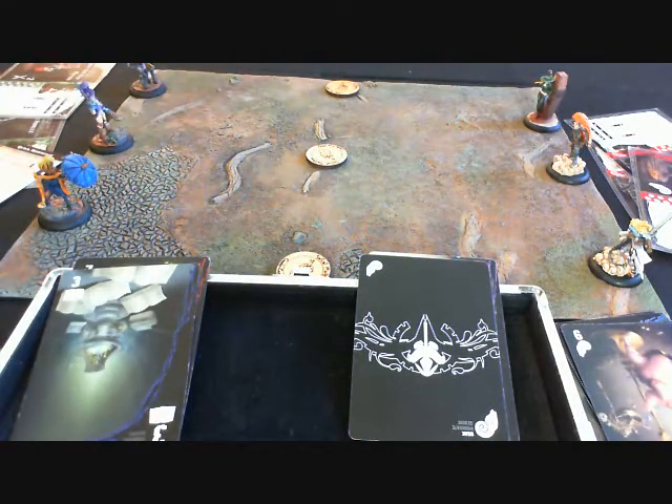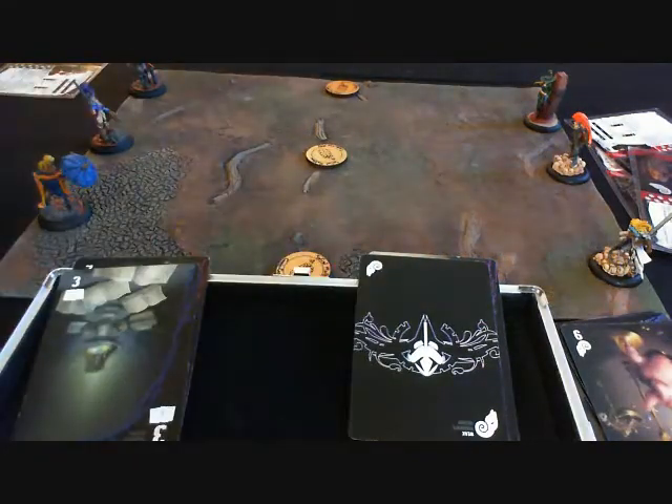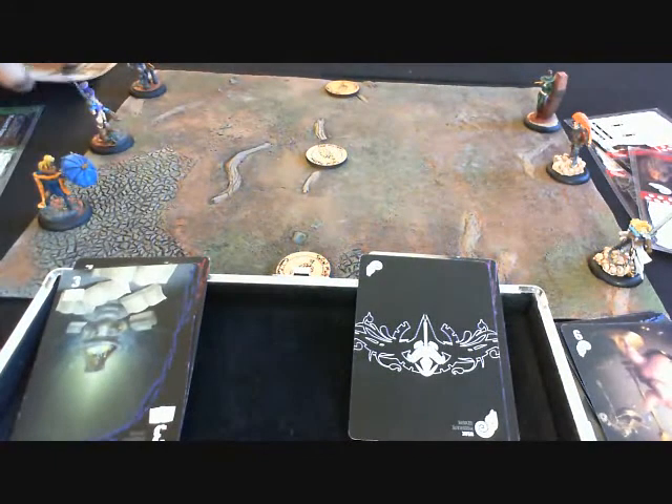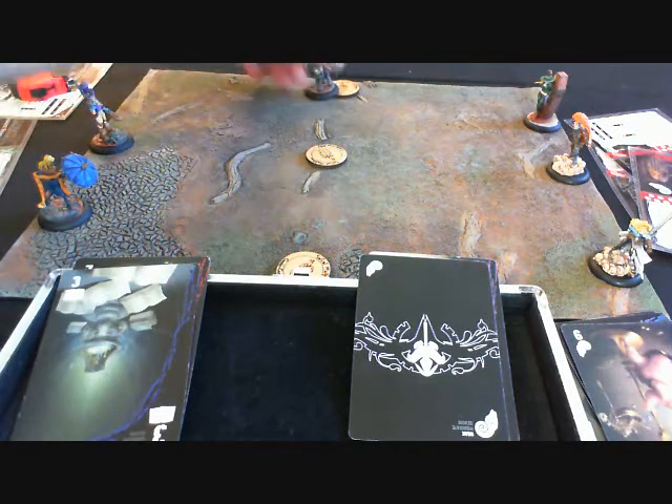The Resurrectionists are going to get to activate first. This is an alternating activation, so I'm going to pick one of my models, do all of its activations, and then it goes to the Guild player's turn. I'm going to start with Madam Sybil, who is going to take one action to walk. Her walk is four inches, but because Seamus has a rule called Bells of the Ball that gives friendly Bells plus two walk when within eight inches of her, she's actually going to walk six inches.